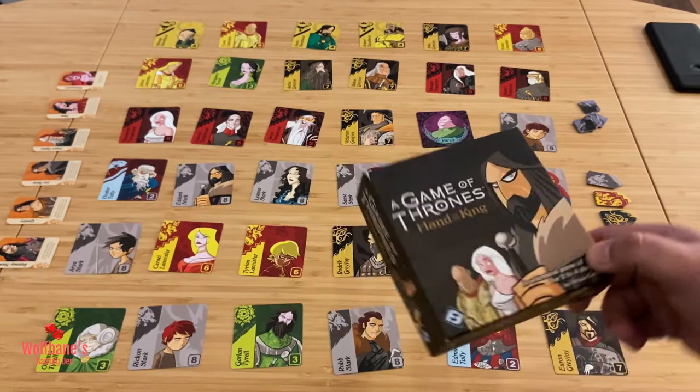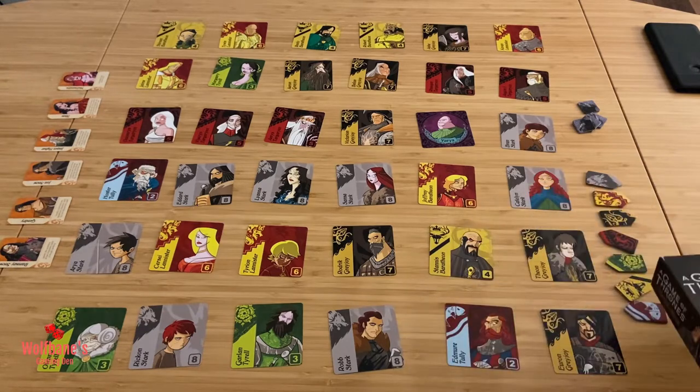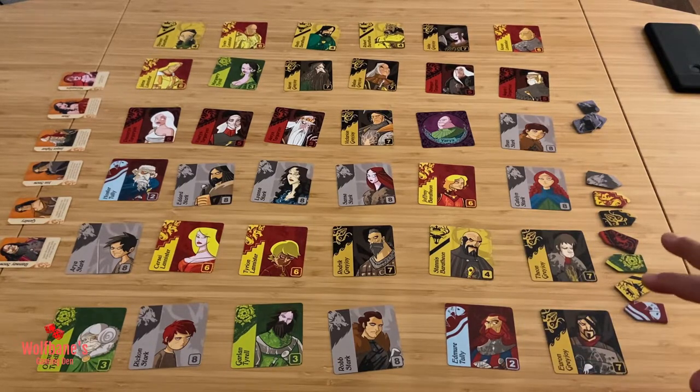In this game you're basically playing with a tableau where you're moving your main character around with the objective of capturing different cards, hoping to capture banners for different families. The player with the most banners wins at the end of the game. Let's start by looking at the setup, then the turn-by-turn structure, end game conditions, and the variants that come inside the box.